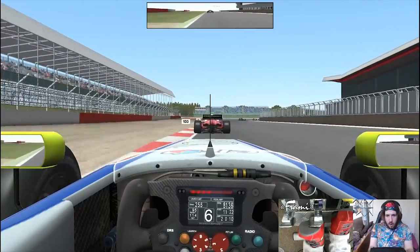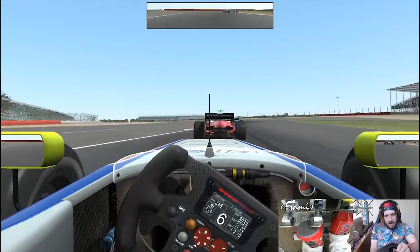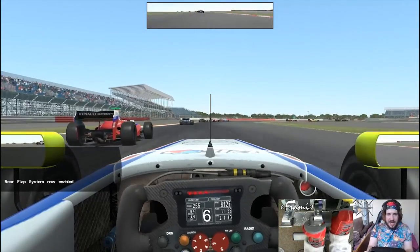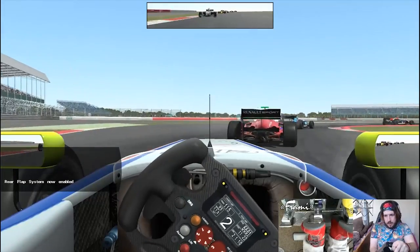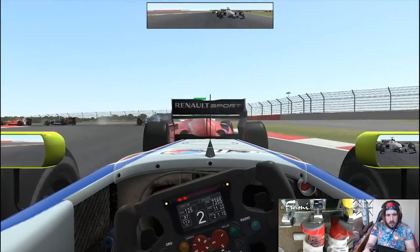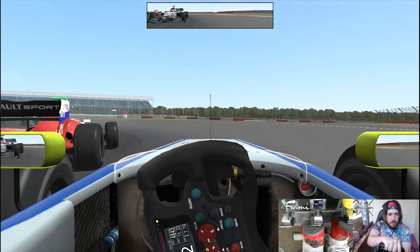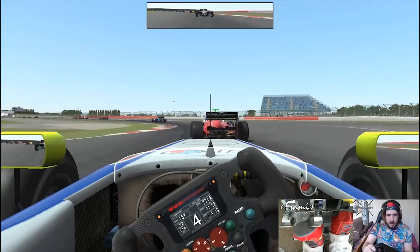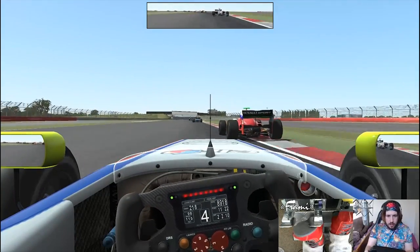Watch through here now - nowhere near going to be flat because of the dirty air. I have to take a big lift through there. And as you can see, the rear flap system, aka DRS, has been enabled. The activation point is a little bit strange around here but I'll show you why. We've already got DRS now - so we wait, we wait, we wait. We can actually use it from here on out, but I'm going to wait until we're around Aintree and now use it.